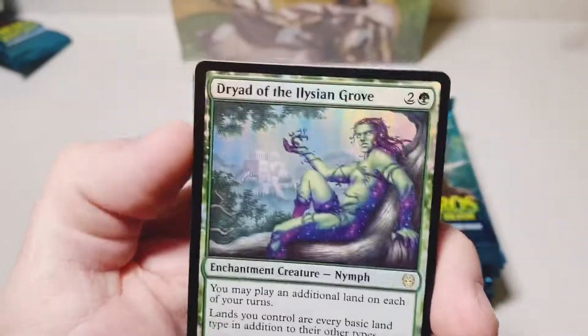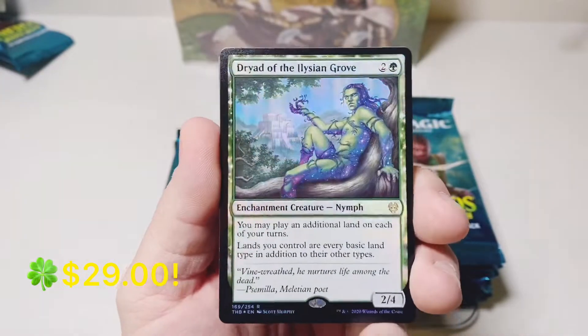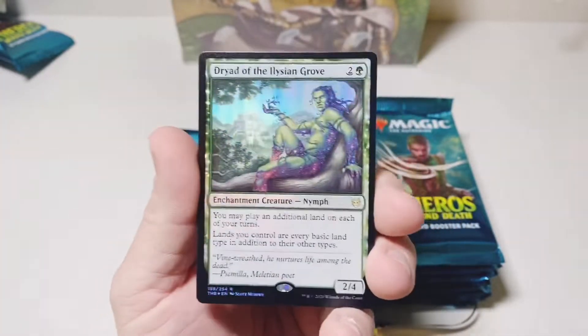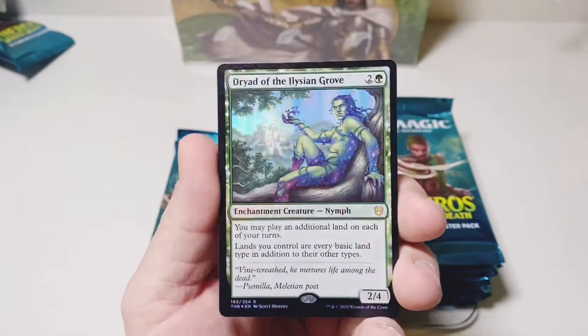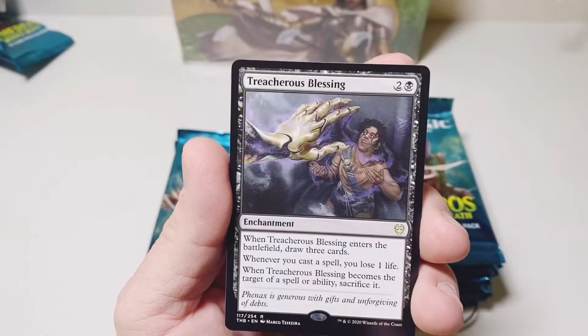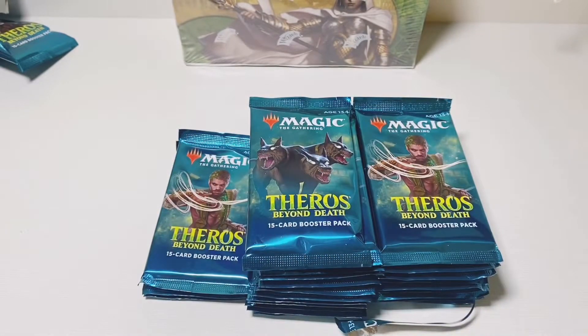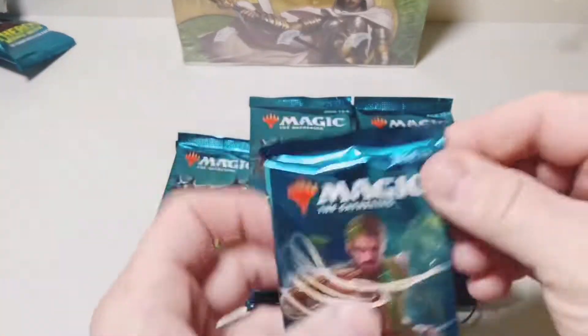Oh, that's a foil! Holy moly — I just thought it was a regular one. That caught me way off guard. That's definitely the best foil rare we've hit so far. Let's see what's hiding behind it — and a Treacherous Blessing. Wow, what a pack. That caught me way off guard.